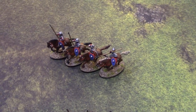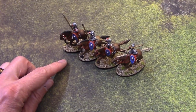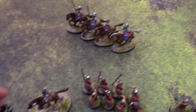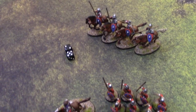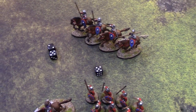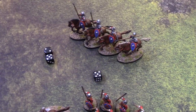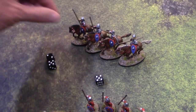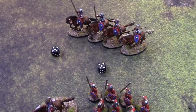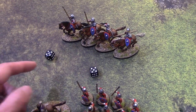Hearthguard are really badass in close combat. They have two attacks each and armor of five plus. They generate a Saga die no matter how many models are in the unit — as long as there's one guy left, the unit generates a Saga die. In shooting, each single Hearthguard generates a full attack die, so they're still pretty decent with shooting.